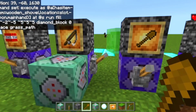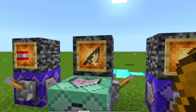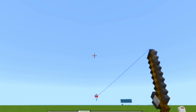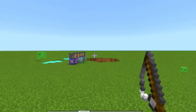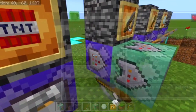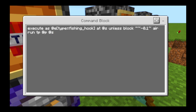Finally we have the thing from the thumbnail — the grappling hook. I already made a tutorial about this in the past, but again this uses the new execute command and it works way better. So it executes this command unless the block beneath it — or 0.1 blocks beneath it — is air, and then this one.